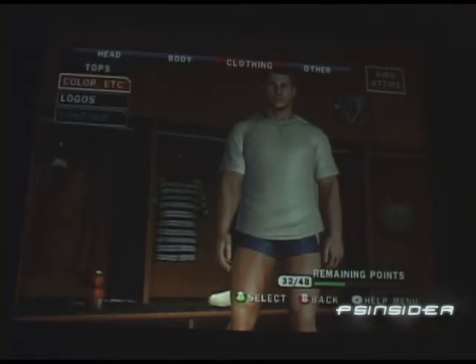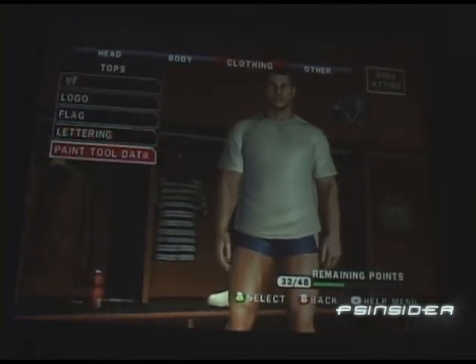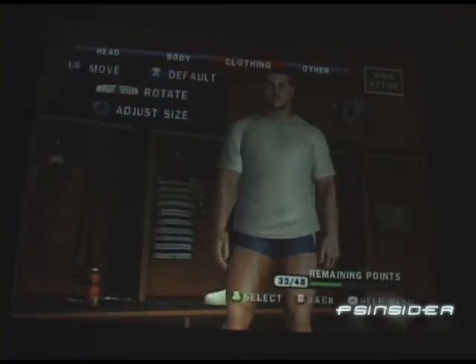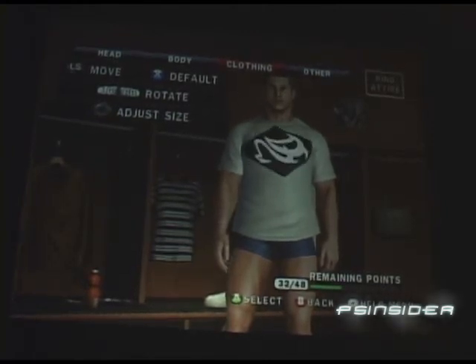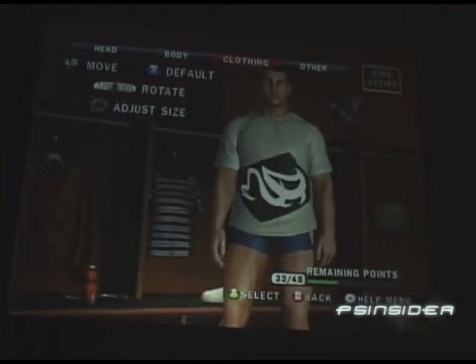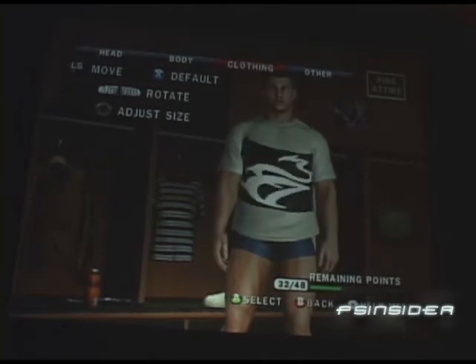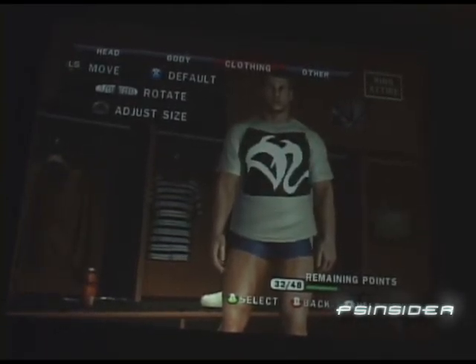We're going to put a t-shirt on him so you can see the logo clearly. Right down there is a paint tool data option — you pop in there and you can apply the logo. You can rotate it, size it, and place it anywhere on the body, on the clothing, or on your skin. Tons of options here — you can imagine how our hardcore fan base is going to utilize this tool.